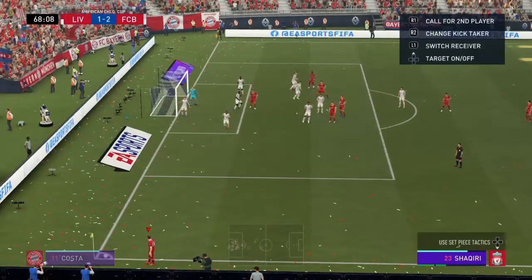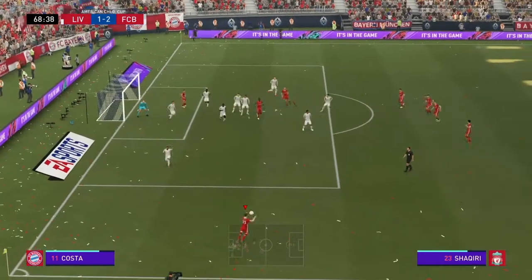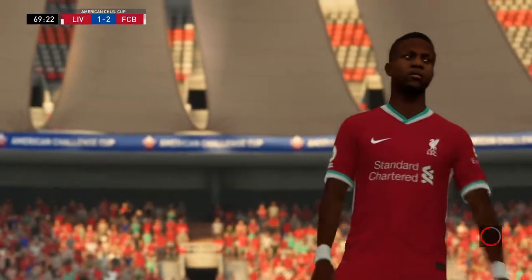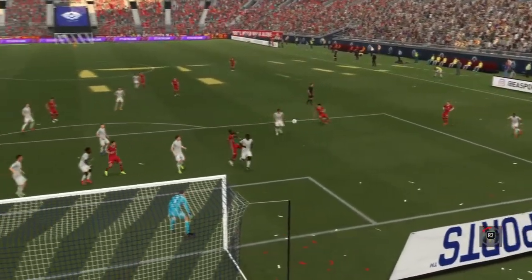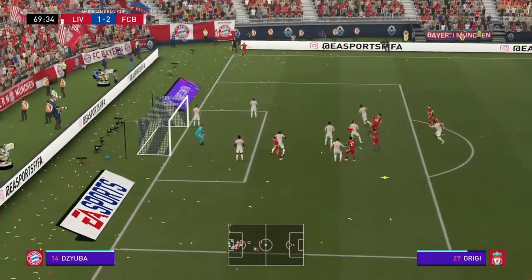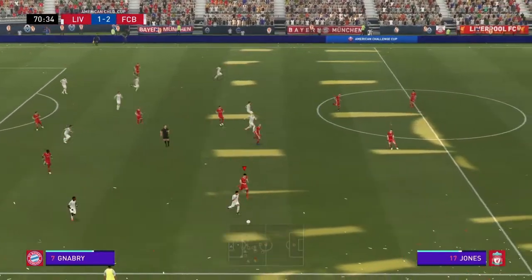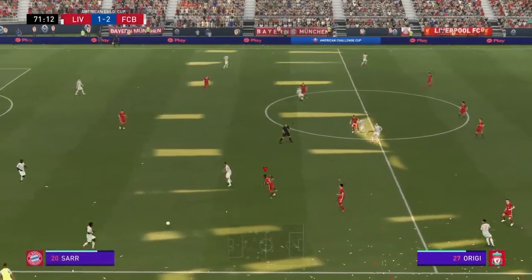They took him off — surprised. He's driven it in the corner, no problems defensively. That's a useful cross. Neuer had ground to cover and got there — I think even the defenders are shocked at that save. Unlucky Origi — good cross, good ball from Shaqiri. I'm surprised they took off Lewandowski. We're now inside the final 20 minutes of the game.